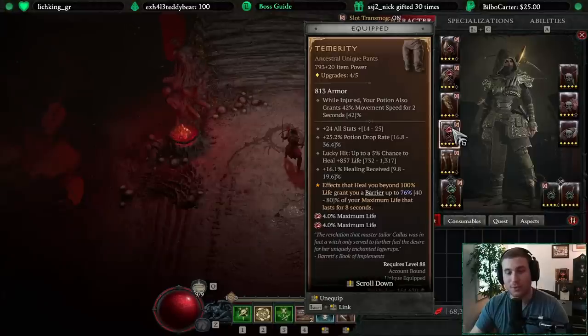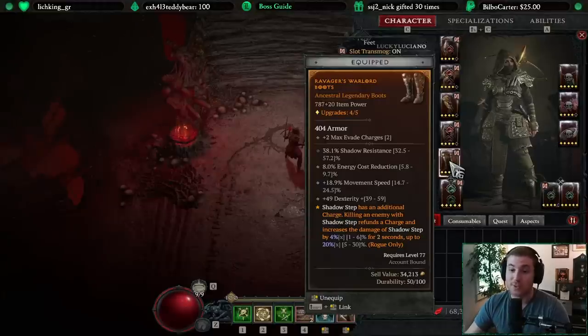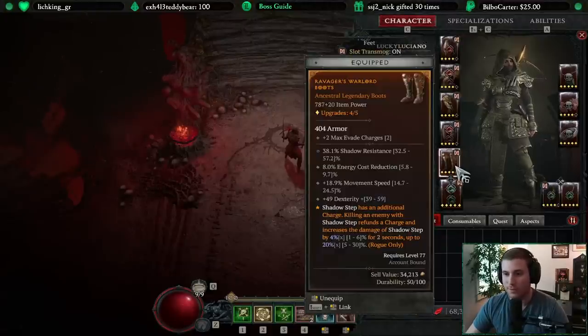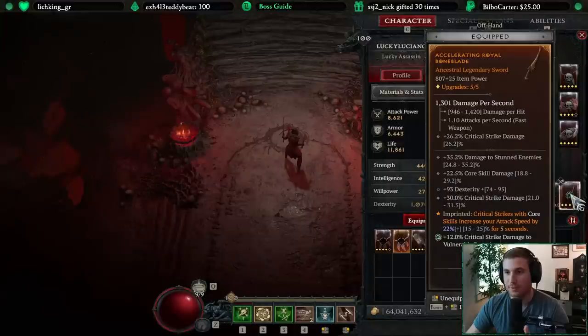Basically every time we heal we get a barrier on top of our maximum life. We are constantly healing with Siphoning Strike and with the ability on the pants — the lucky hit to restore life — so we are always going to have a barrier up, basically always maxed around a 6,000 barrier on top of our life pool. That's really great for survivability. Ravagers is great if you're using Shadow Step; I'm not, so I might want to put Might somewhere in the build for some extra damage reduction. Blade Dancers is obviously important for Twisting Blades, and I like it in this spot — it gives me the most damage. Here we have Ashara's for increased attack speed, and the Accelerating aspect to get attack speed up, which helps our resource generation and our Twisting Blades when Inner Sight is active.